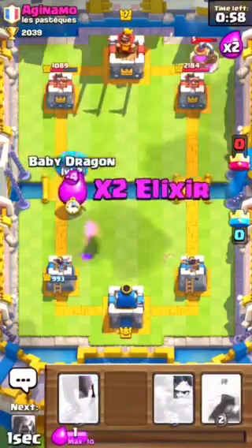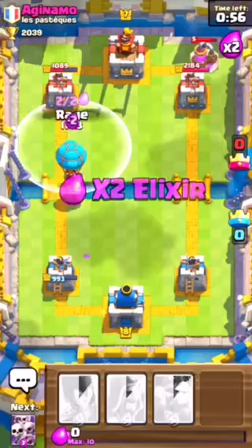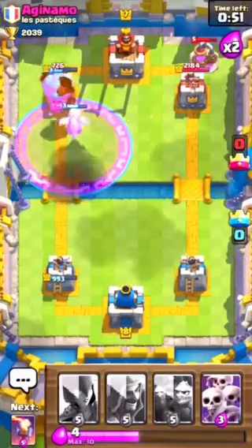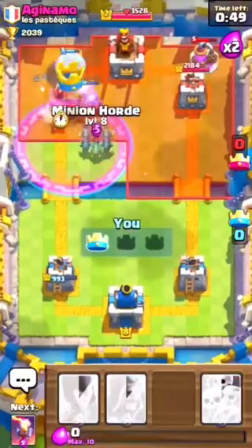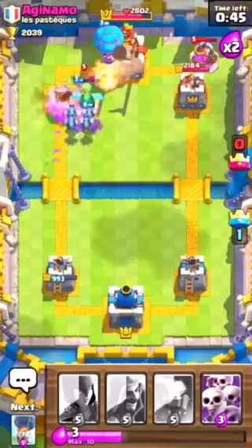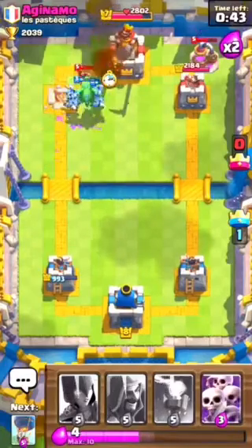Got this and this - we're going to place that fast. Two times the Elixir. We're going to Rage that up. Let's see if we can get it - he's going to Fireball that. Yeah, we got his Towers! Place our Minion - it's going to go to the right. He's going to get the Witch, and that's going to get the Wizard.